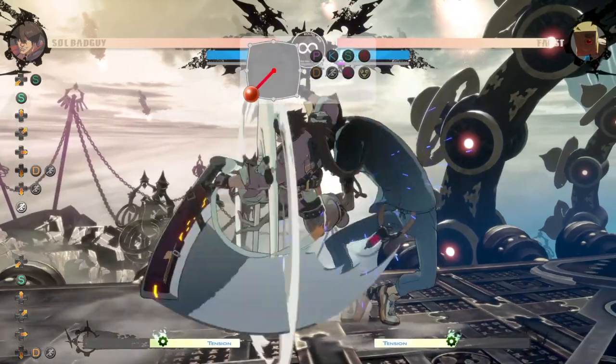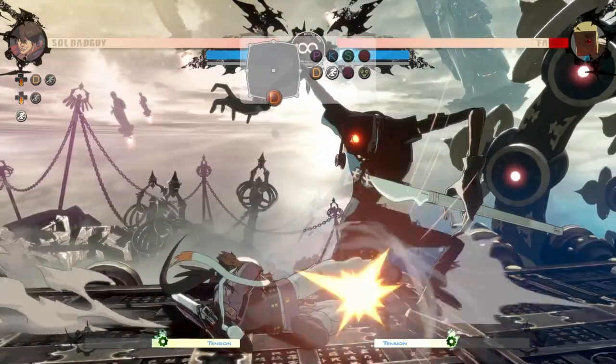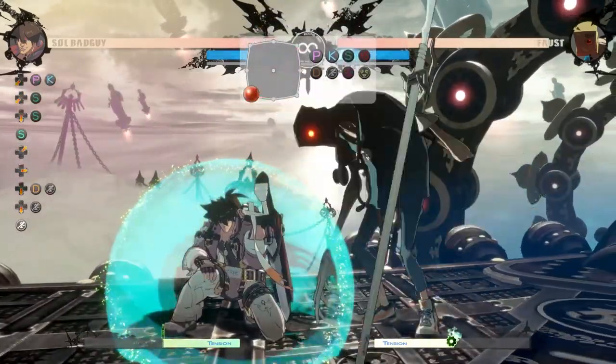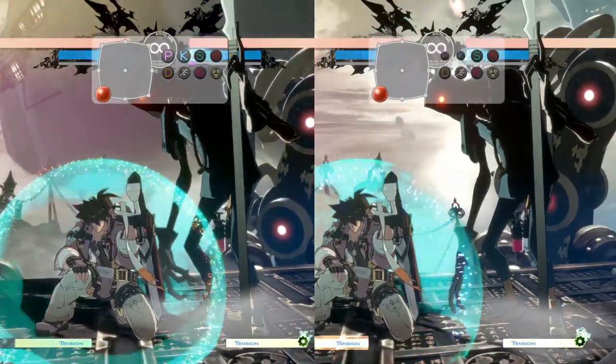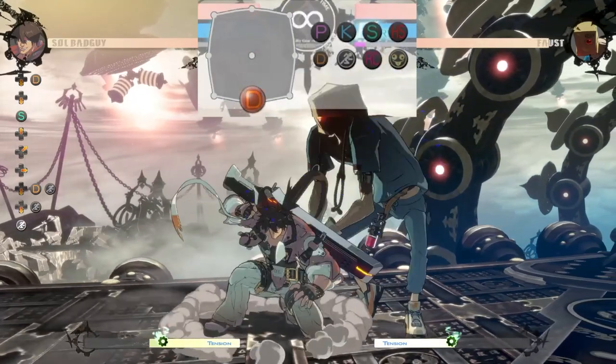During a safe jump, a common defensive option for opponents is to backdash, since it has invulnerability. But because of this invulnerability, your jump attack will whiff, meaning you won't be in any hit lag from the attack hitting the opponent. You can use this lack of hit lag to do an option select — as you do your initial safe jump attack, you can input a move that will catch your opponent's backdash as you are landing.